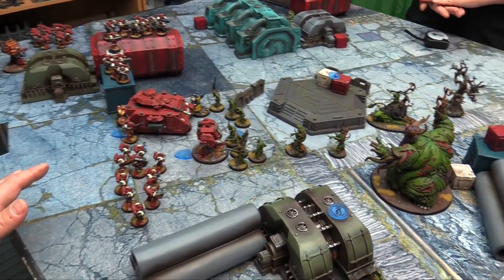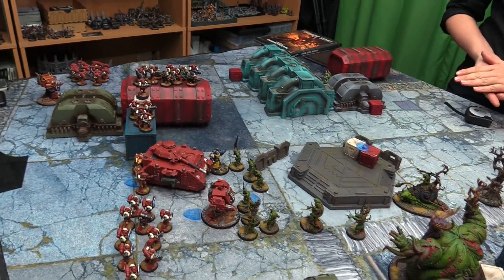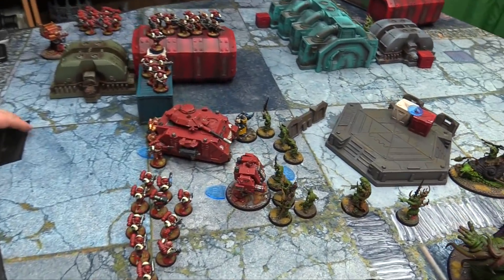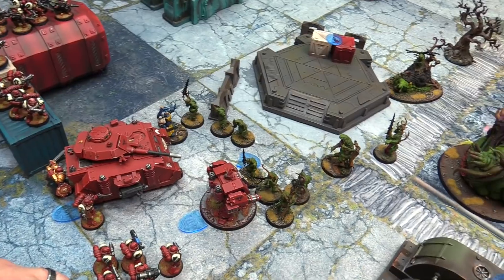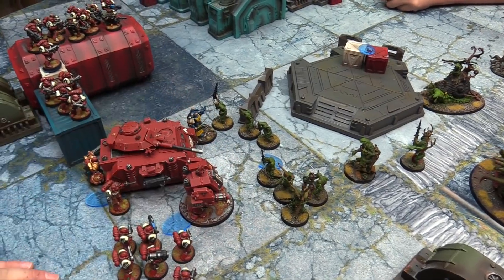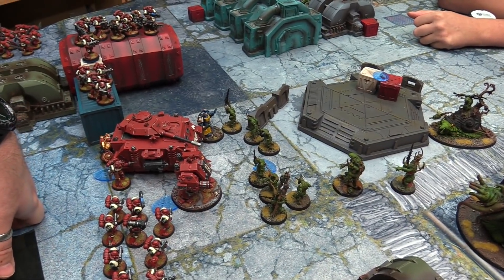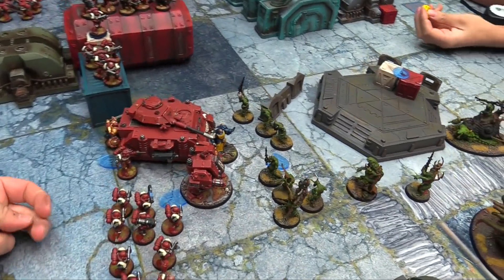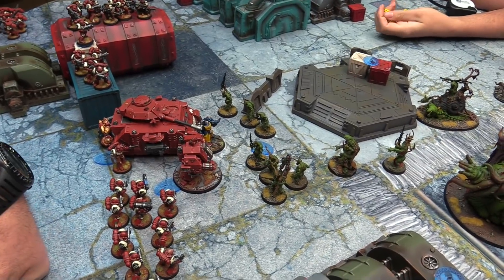Top of turn three scoring — I nominate three objectives, roll D3: one objective scored this turn. The objectives disappear and the alpha objective is determined. Turn three Space Marines shooting — snipers fire into the Demon Prince, Heavy Bolter into Rotigus. Four sniper shots rerolling, fives to wound, rerolling ones: one mortal wound and one regular save. The regular save is a three-up, survives. The mortal wound requires a shrug — fails, Slimux takes a wound. The Heavy Bolter goes into Rotigus — rerolling to hit, fives to wound, two wounds through, two shrugs needed, both fail — Slimux is dead.